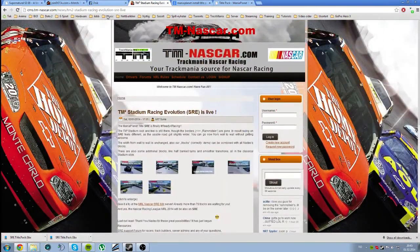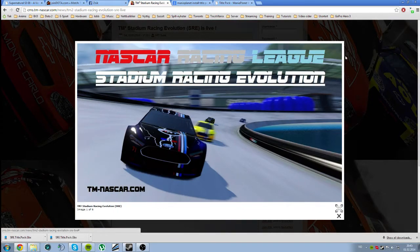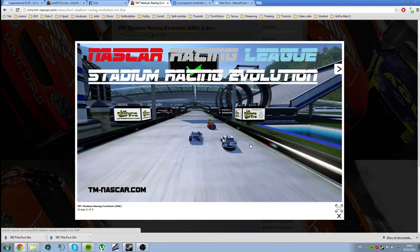They have put up new news on the NASCAR page, so I'll just link to the page in the chat. Once you are here, you click the latest version of SRE — the Stadium Racing Evolution they call it. They have simply removed the sidelines or the Rammstein from the track, which is very interesting, because it often gives a lot of bugs, especially at high speed, and for NASCAR I would assume this is a really great feature to get this Rammstein removed.